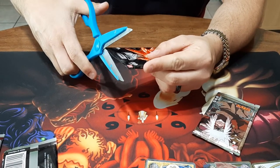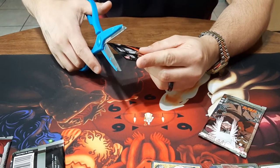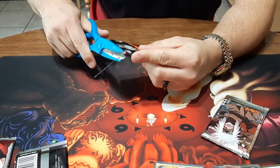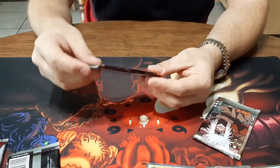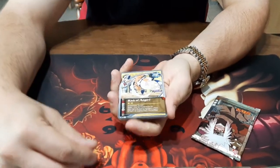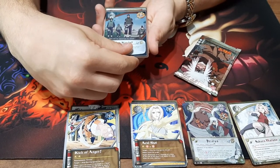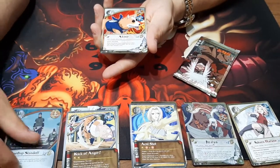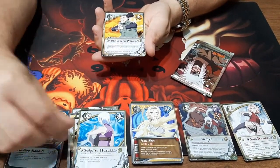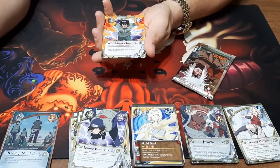All right, go to a Path of Pain. Okay, I can get right on the seam, not any of the art. Oh, there's the foil, nice. Rooftop Standoff, set that off to the side. Coming up on the rare - my guy, hell yeah!